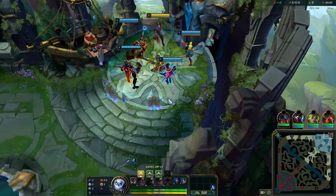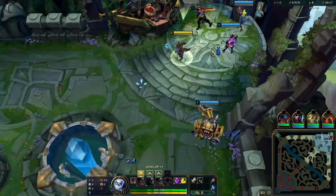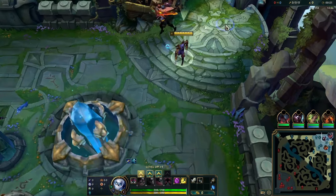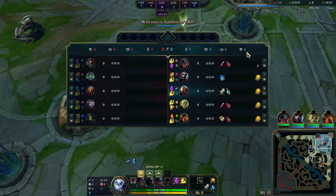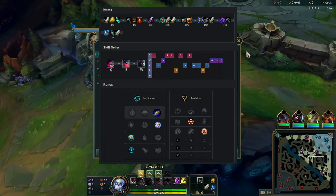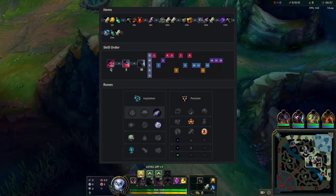If you liked the intro, be sure to thumbs up the video. This game is against Vladimir in D1 MMR EUW, and it's a bit of an interesting matchup. I only struggle against the very best Vladimir players like elite 500 and Opat04, but usually Vladimirs are noobs and it's pretty easy to win. I'll show you how I go about it. I go First Strike because it's the best right now as Zed, but also it's the best against Vladimir in my opinion.